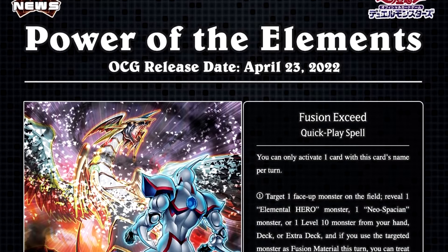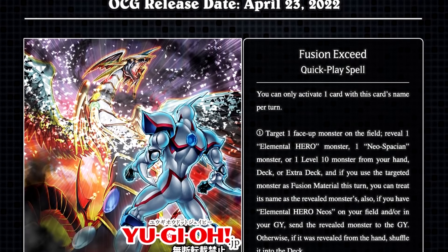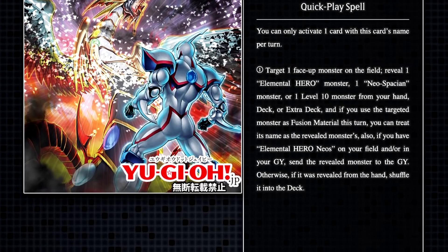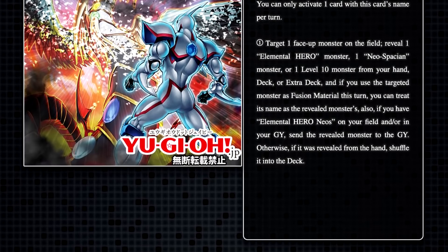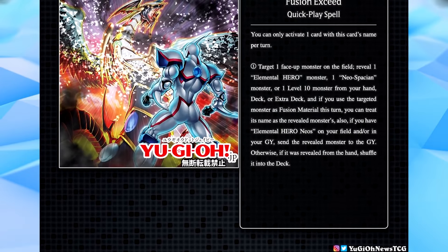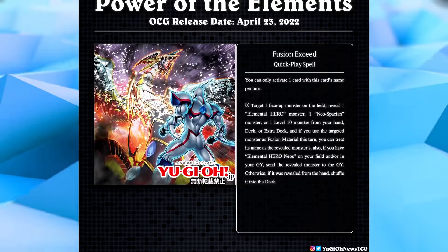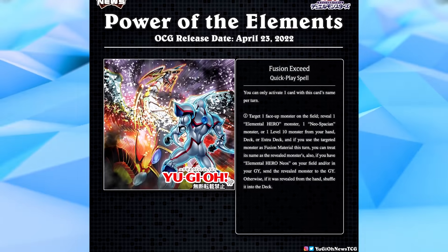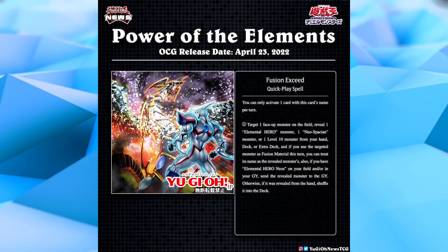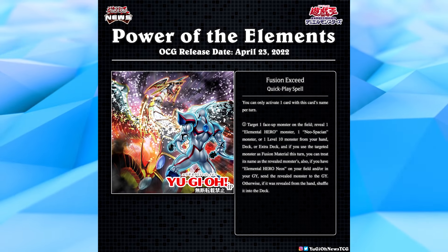We also have Fusion Exceed, a very interesting new quick play spell card. You can only activate one per turn. Target one face-up monster on the field, reveal one Elemental Hero, Neospatian, or level 10 monster from your hand, deck, or extra deck, and if you use the targeted monster as fusion material this turn, you can treat its name as the revealed monster's name. If you have Elemental Hero Neos on the field or in your graveyard, send the revealed card to the graveyard; otherwise if it was revealed from hand, shuffle it back. Ideally you're revealing from the deck or extra deck. It's a niche name-changing effect, but if you need it for a big fusion summon, this is one of the better ways to do it.